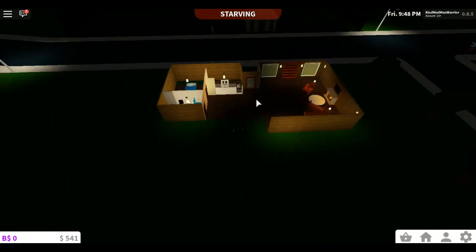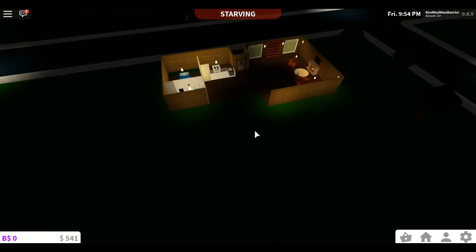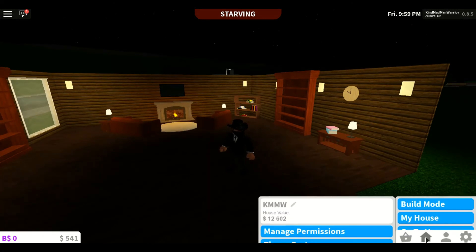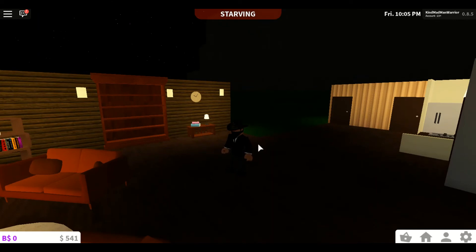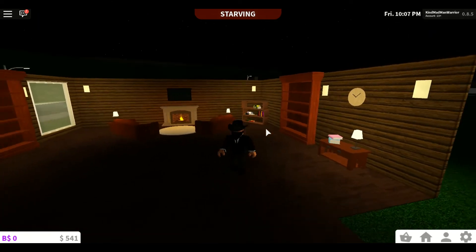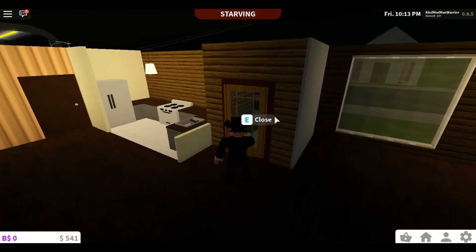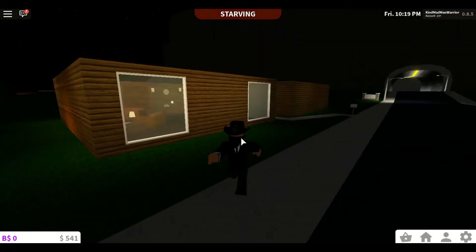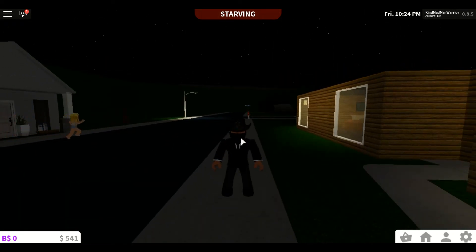For a future episode I'm going to get rid of this space and make it the garage, and going this way will be our master bedroom. Soon this house is going to be supremely awesome. Right now the house value is 12k — it was around 7k last time, so it really did go up. Guys, I think that'll be it for today's video. If you enjoyed, please smash that like button and subscribe to my channel — see you next time on KMMW's daily Roblox videos!